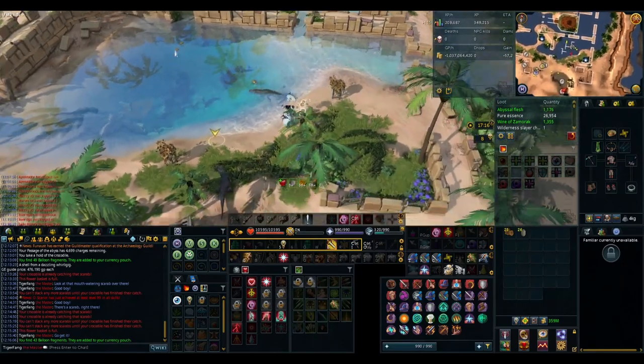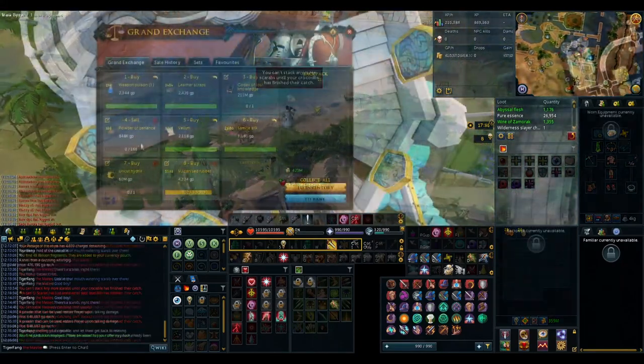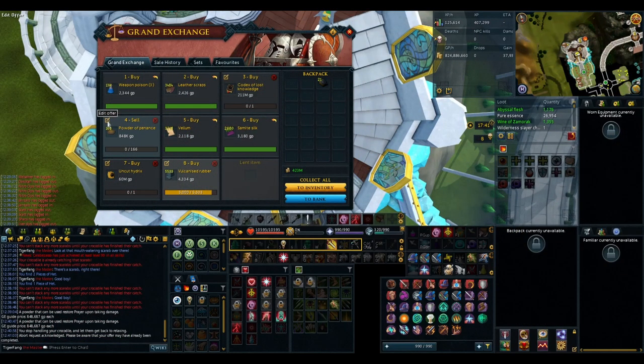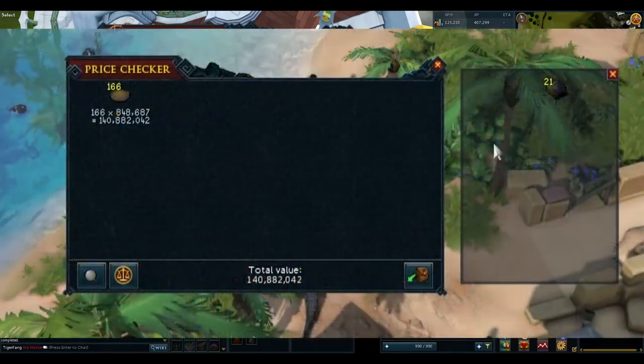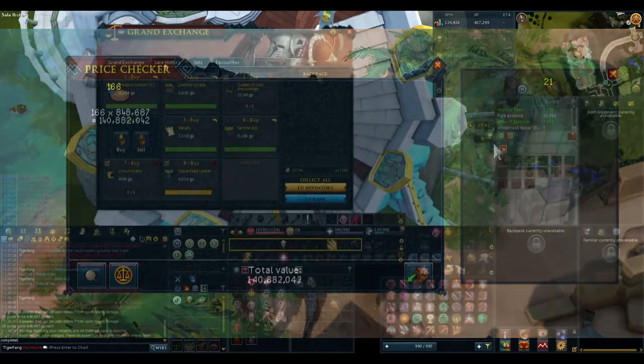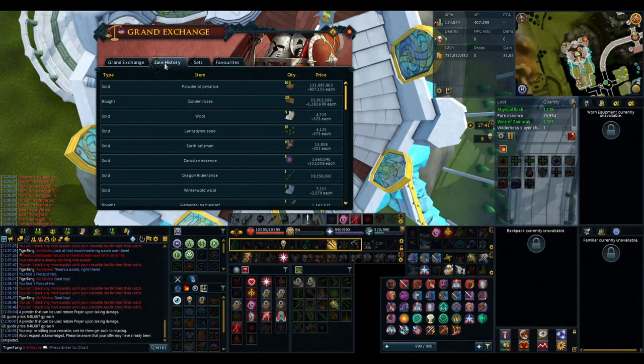So after about 25 minutes, I used all 100 and then grinded them up to the powder. I got 166 total from 100 roses, which ended up in 5.8 mil profit, which isn't too bad for about 20-25 minutes worth of work with very little requirements.